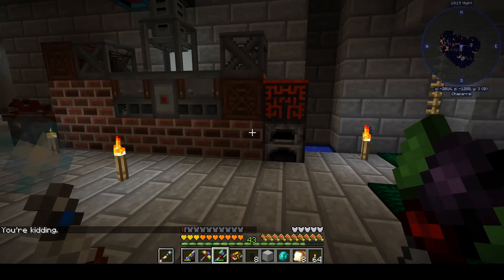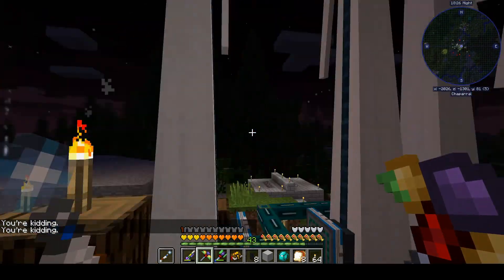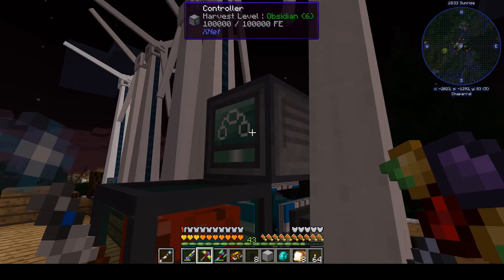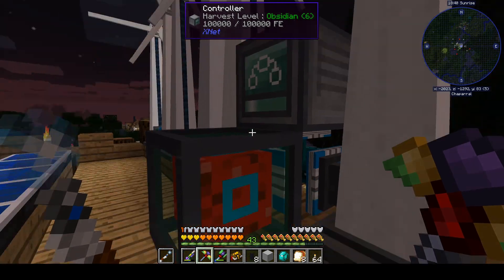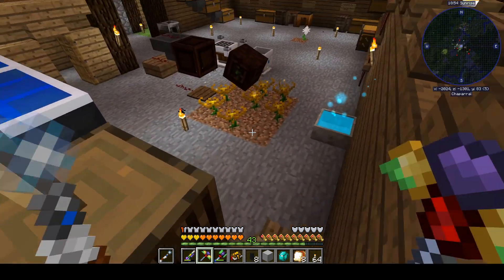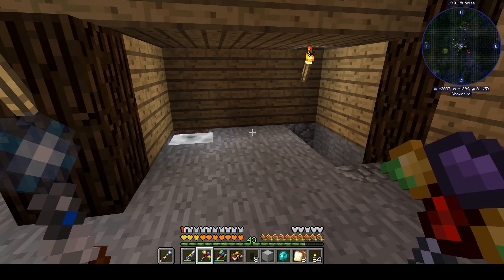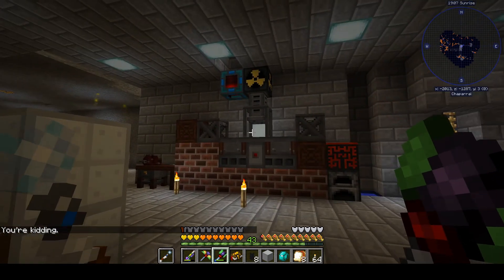Running upstairs, we also have some new wind generators and these are all still working. The generators are being drained but the controller is not, because we made the controller a higher priority for receiving power than the power cell. So the power cell is stocking up all the rest of the power and sending it down to our induction matrix. We've got a decent amount of early to mid-game power generation and storage going.